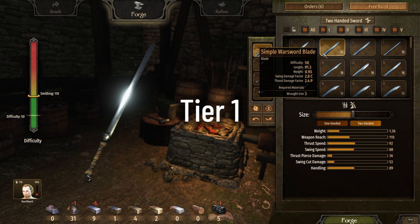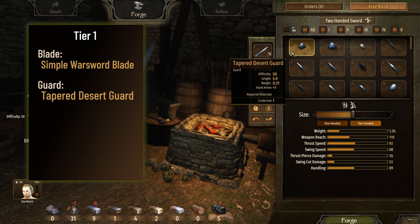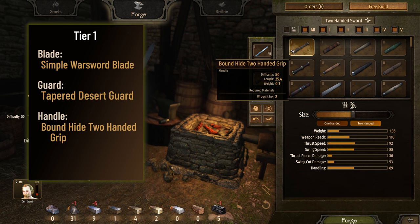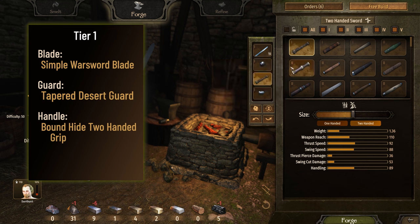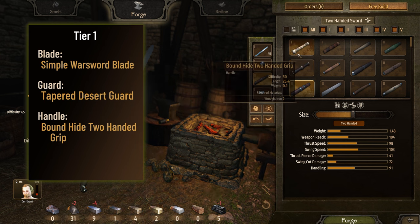Getting started. Tier 1: The default blade, the simple war sword blade, is best until you unlock tier 2 blades. The others fall short. The default guard is best until you unlock the tapered desert guard — it narrowed out the top of the list. Any tier 1 handle you unlock is better than the default leather-wrapped one-handed grip, because they allow multiple uses, which adds value.